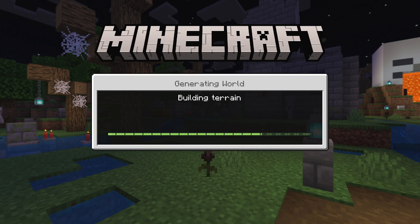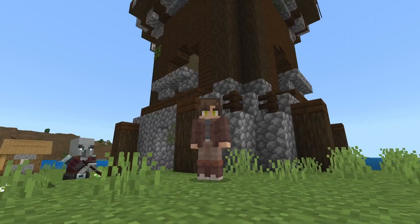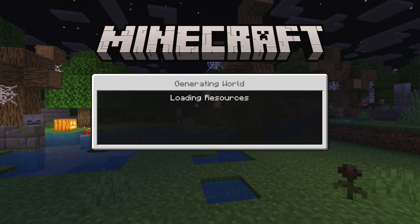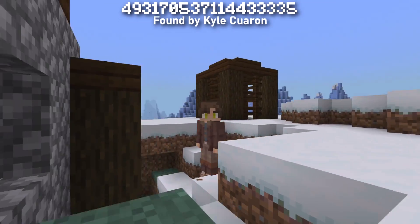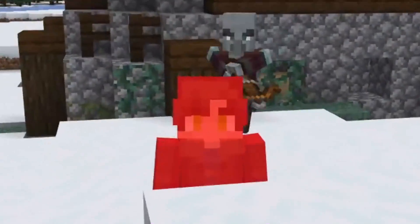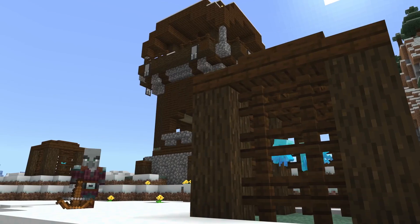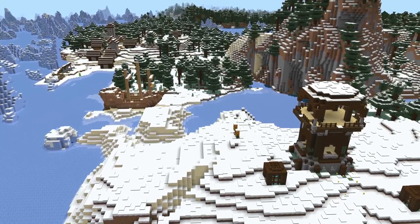If you're loading up Minecraft for the first time in a while with the intention of a chill, relaxing playthrough, the last place you'd dream of spawning is right beside a pillager outpost. Well, this seed is even worse because you actually spawn inside of a pillager outpost. You will immediately be caught in crossbow fire when you're most vulnerable. If somehow you manage to survive this less than ideal start, you'll find five allays, a shipwreck, a village, and an ice spikes biome all at spawn too.